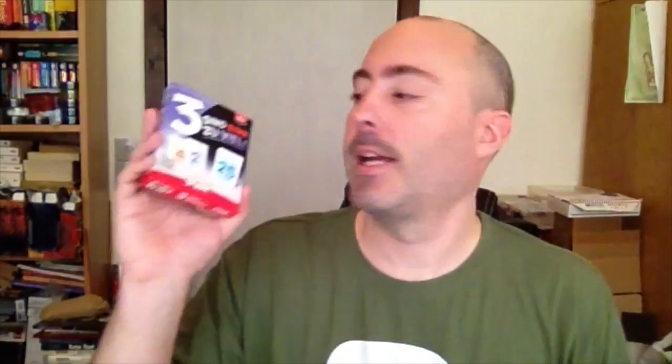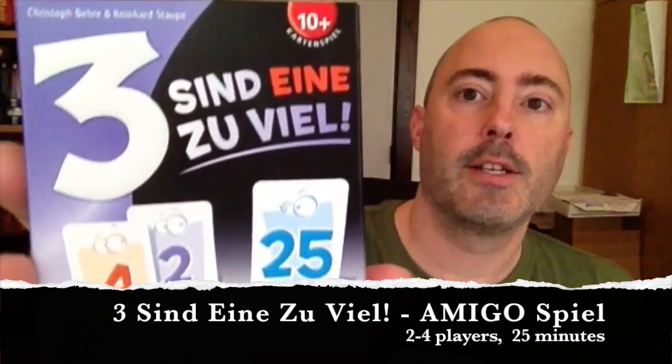The second game is called Dreisende Ein Zuviel — and I apologise for butchering that — which literally translates to 'Three is One Too Many.' In this game you have a series of cards numbered from zero up to around 89, grouped into 12 groupings of seven different colours. There are also three grey cards at 15, 45, and 75, and then the zero, 30, and 60 which have arrows on them. You lay out the zero, 30, and 60 and deal everybody 20 cards. That's the setup.